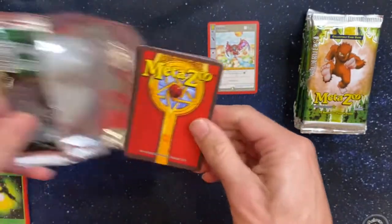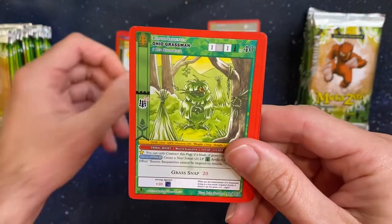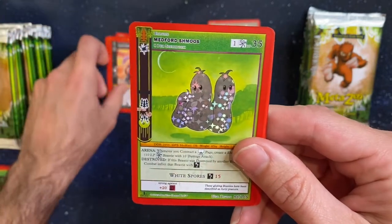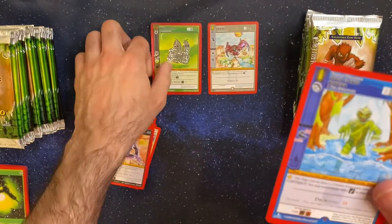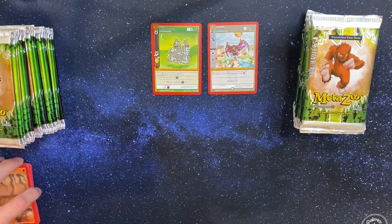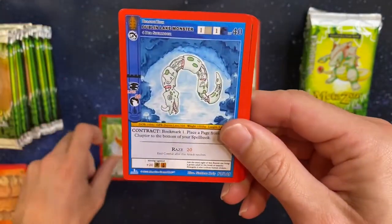I am new to MetaZoo. I have opened up quite a few booster boxes, but I haven't got into playing the game just yet. I want to make some time to play — if any of you out there know how to play, send me a message on Twitter and I'd like to get your insight. I've been opening these just because I like the way the cards look. I like to collect certain cards from Cryptid Nation and Nightfall.